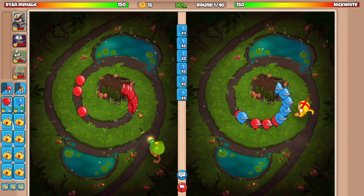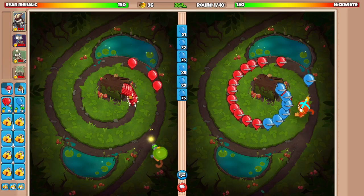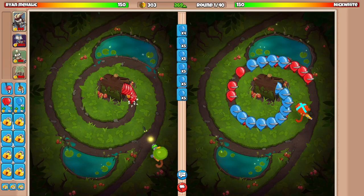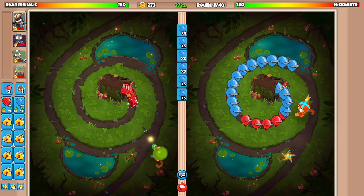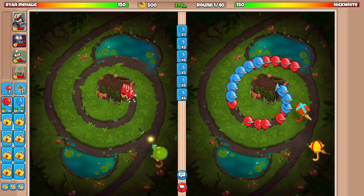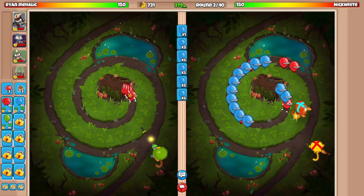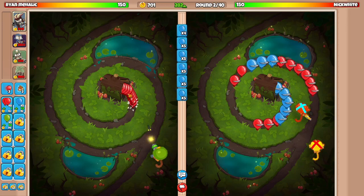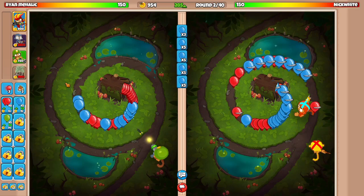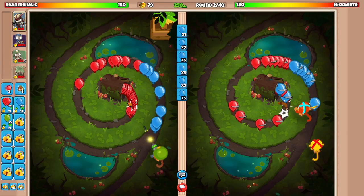Alright, get this down. We want to run an anti-stall, obviously, so let's target like that and send grouped and spaced eco as well until we get our farm up. They're going with the double Boomerang start — well freaking done, lad. I don't even have the fourth tier farm yet. The games on this map never go that long, but I don't even have the upgrade unlocked, so it is what it is.